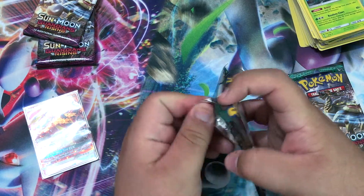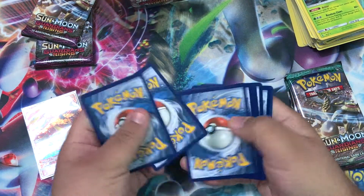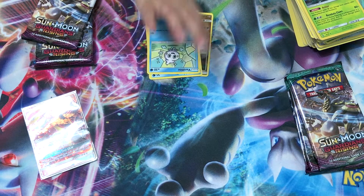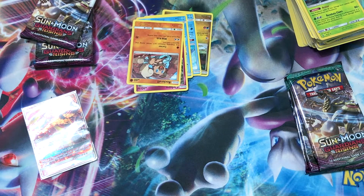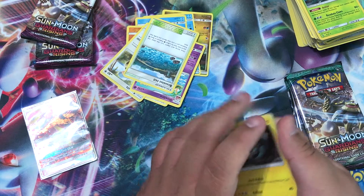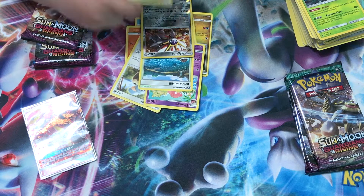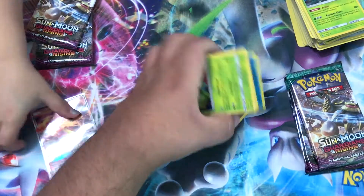Alright let's go for some more. We only got one and we got six packs left. One two three four, one two. We got a Goomy, Whismur, a Vanillite, a Clefairy, a Rockruff, a Metal Energy, a Komala, a Slowpoke, a Brooklet Hill, a Sogaleo, Sogaleo reverse, and our rare is a Lilligant.